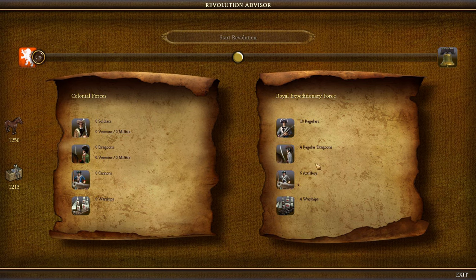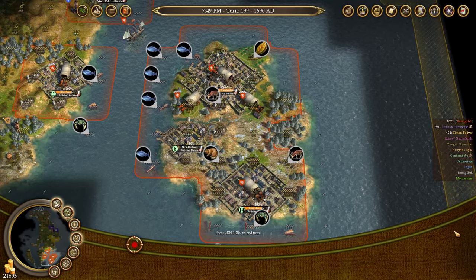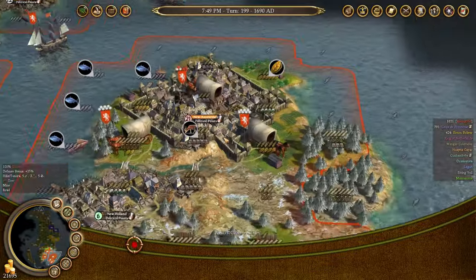That will be enough to defeat the Royal Expeditionary Force. Keep in mind that this force is going to grow as I start generating Liberty Bells. Once I start getting Rebel Sentiment up through Liberty Bell generation, this force is going to grow because the king will be alarmed at the Rebel Sentiment.